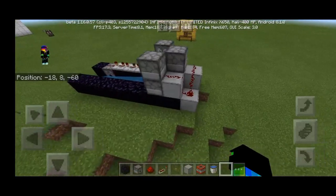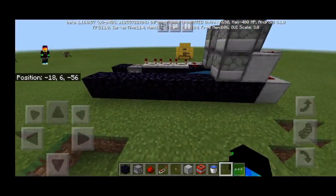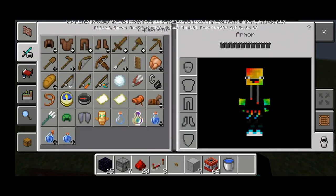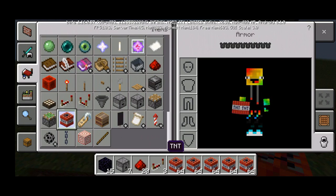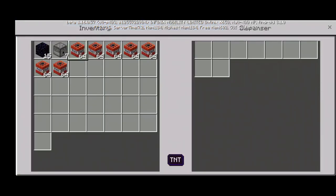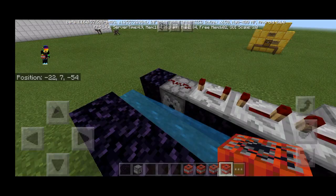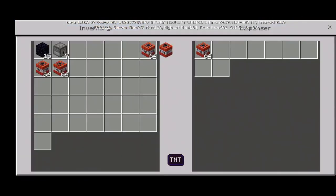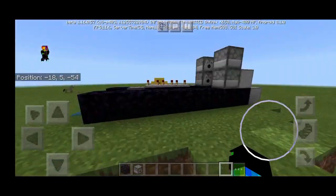Now we just want to put a button on this block, and it's complete. Place TNTs in the dispenser — I'll take one more just in case. Now it's complete; it will look something like this if you build it correctly.